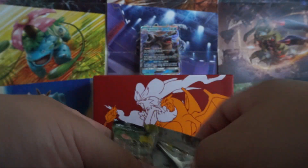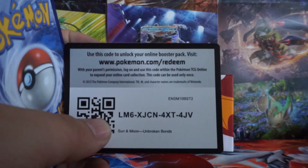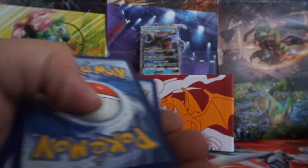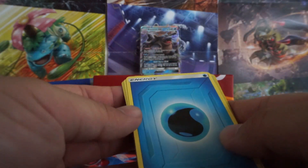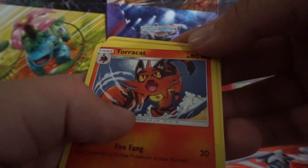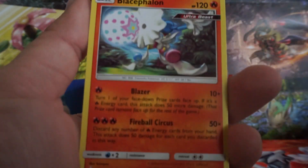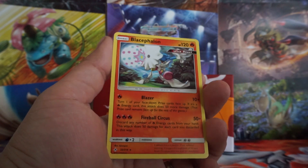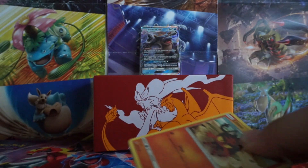As I've been rambling, I've noticed a very significant lack of GXs — getting a bit concerned. We have energy, a Slowpoke, and Blaziken. Blaziken was there in that pack. Not bad, but as I was saying, lack of GXs is getting concerning. So let's hope for something better.